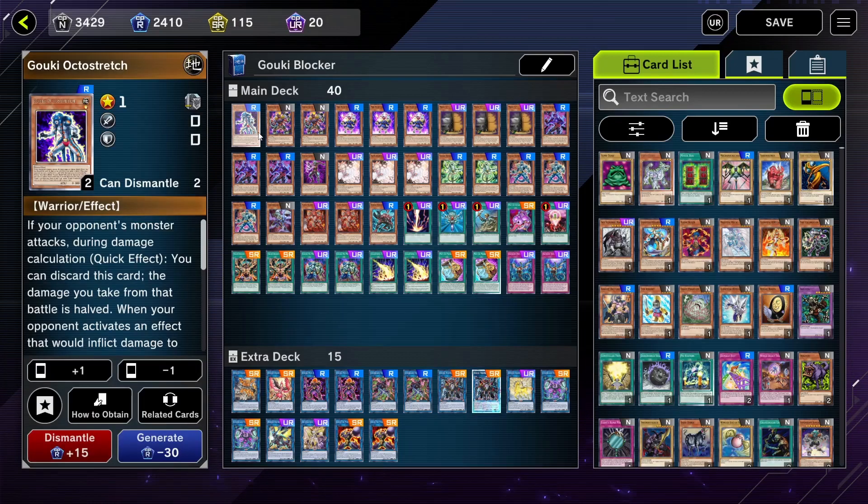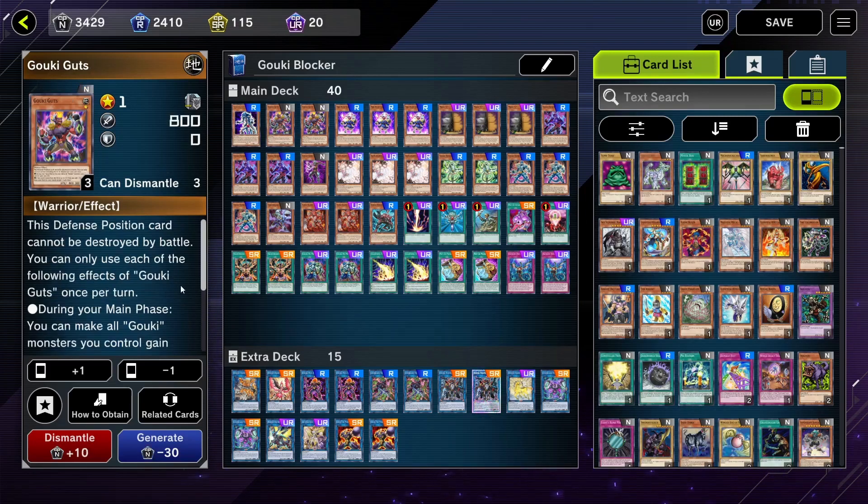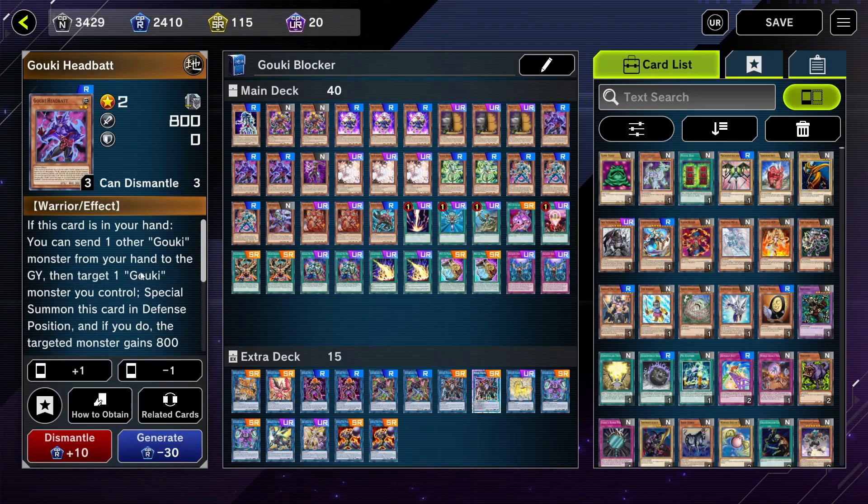Starting off strong with Gouki Octostretch — pretty much just another Gouki. All the Goukis have the same ability: when they're destroyed, they get to search. Gouki Guts is very good because it can't be destroyed by battle. This card is also great because you can switch it out to special summon a Gouki, and you can special summon it if you control a warrior. You can also tribute it to special summon a warrior from your hand.